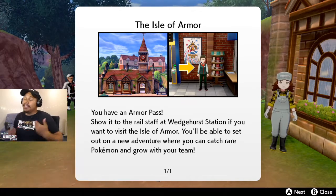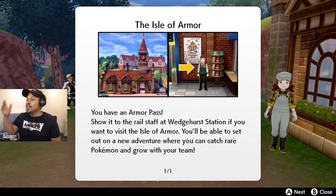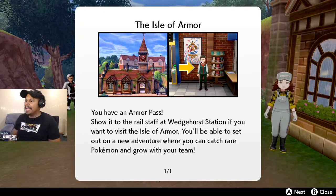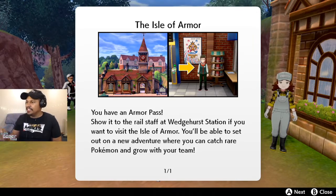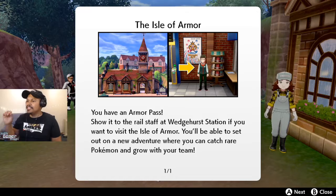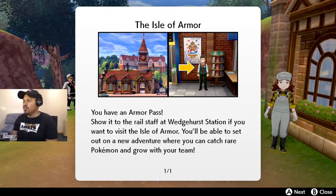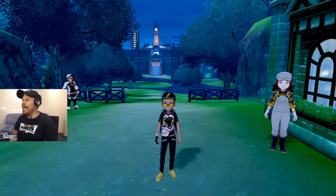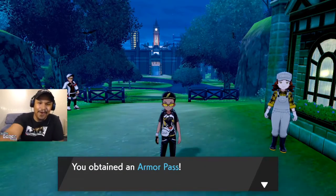It says 'The Isle of Armor' — this is what I saw booting up the game in Pokémon Sword. It says: 'You have an Armor Pass. Show it to the rail staff at Wedgehurst Station if you want to visit the Isle of Armor. You'll be able to set out on a new adventure where you can catch rare Pokémon and grow with your team.' I obtained the pass.